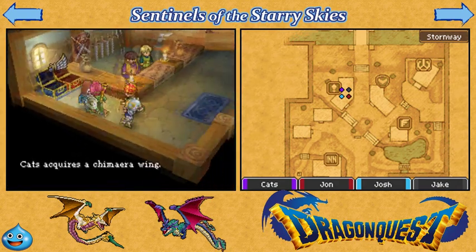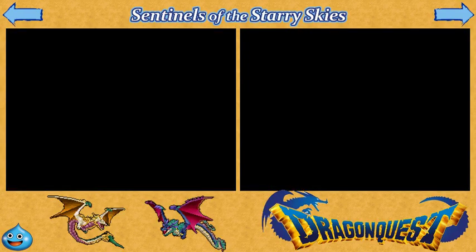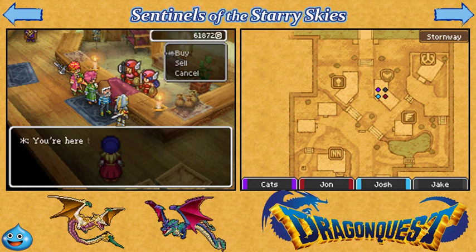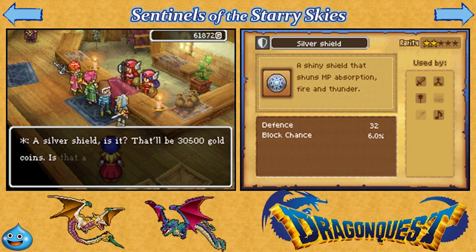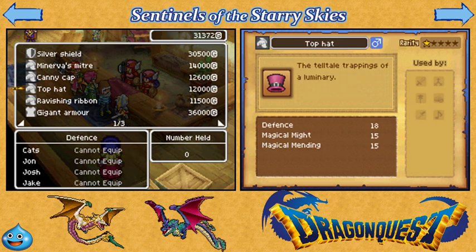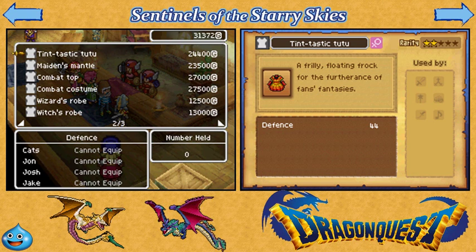I'm going to open the blue chest here. Oh, I love the chimera wing — like I'm ever going to use one of those again. There is also an extra piece of armor in the shop here in Stormway. The one thing I am going to buy is a silver shield. Actually, I need to show off the weapons and armor there. Even though a silver shield is expensive, I know I can alchemize one, but I'm not doing alchemy just yet.